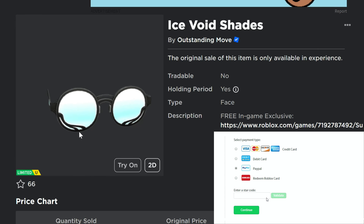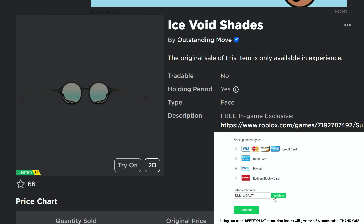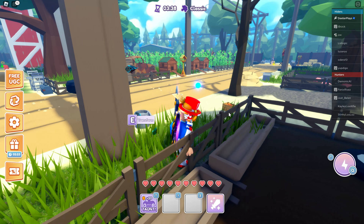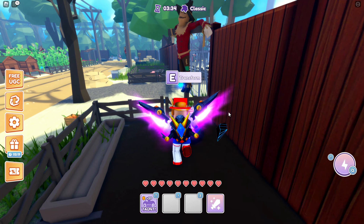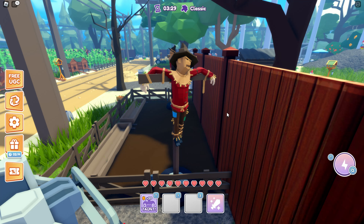Giving you an early heads up on this one — the Ice Void Shades. This is another limited item that you can get for free. There's going to be a total of 5,000 of these available. Superhero Prop Hunt is the game — it's a prop hunt game where you can transform into objects inside the game and hide as those objects, hoping you don't get found.